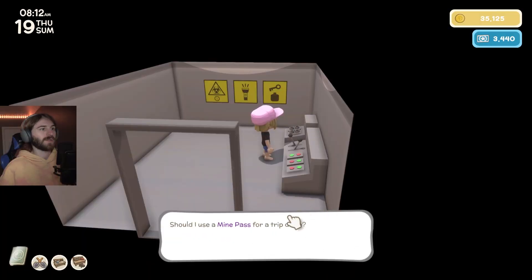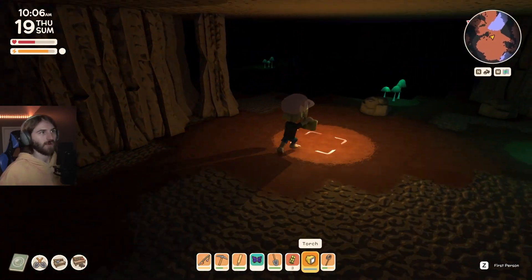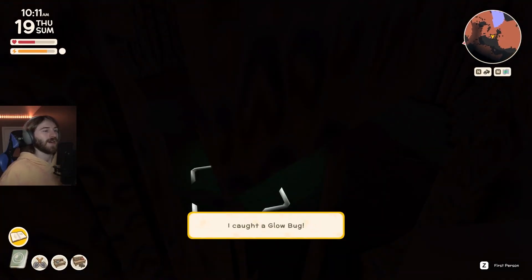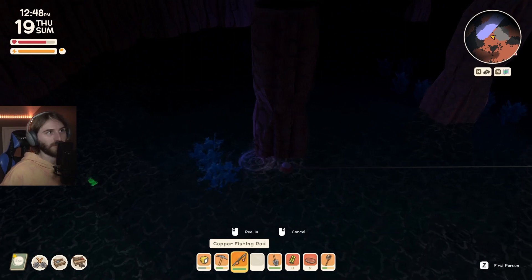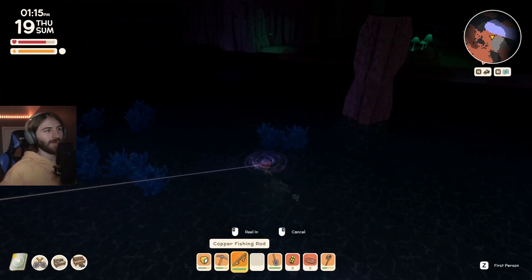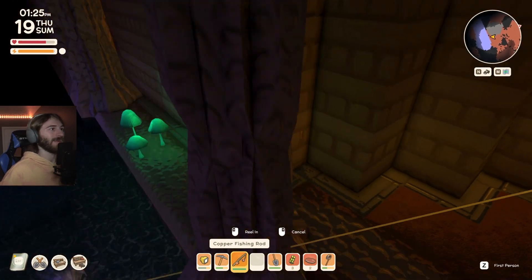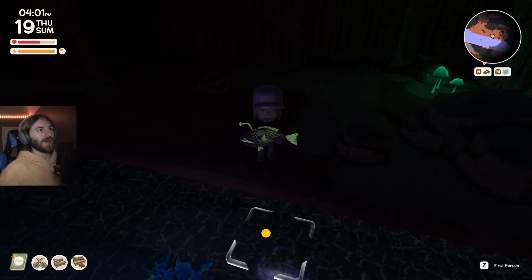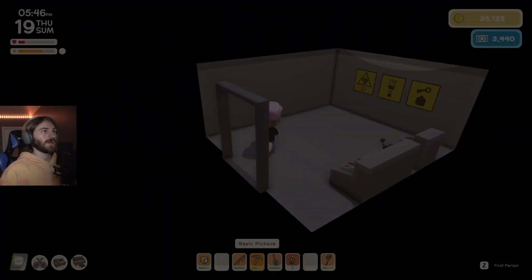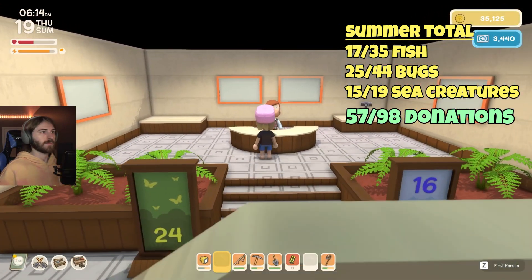This is going to be a challenge since I don't have a candle hat and only have a wooden bat. I first looked for the glow bug — they're pretty easy to spot wandering around in the mines, so it didn't take too long. Next I started looking for the deep fish, finding bodies of water and looking inside them. It was a little challenging because I had to fight off crocodiles and bats, but I finally caught that little freaky fish with the light-up noggin. That brings us to 17 out of 35 fish, 25 out of 44 bugs, and 15 out of 19 sea creatures. Now it's time to hibernate until the next season.